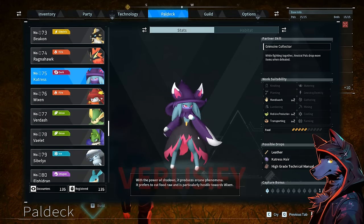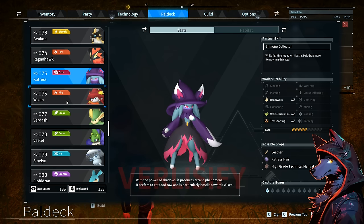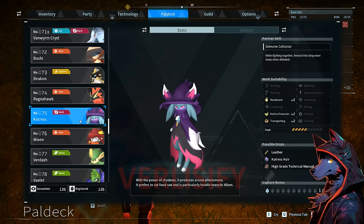Catress: another cool looking pal with an awesome design. Level 2 handiwork. While fighting together, neutral pals drop more items when defeated — you can use this against legendary neutral pals and get even more drops. The farming interaction: using Catress, since Lovander is number 69 in the dex, you can get cake drops at a higher rate while fighting Lovander to then use it for breeding. The farming interactions of certain pals are very interesting to consider.